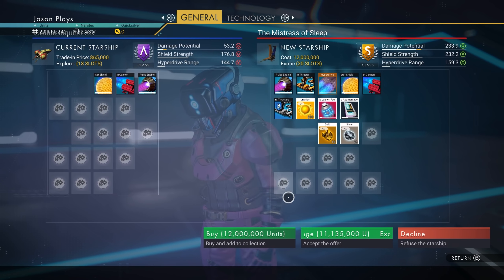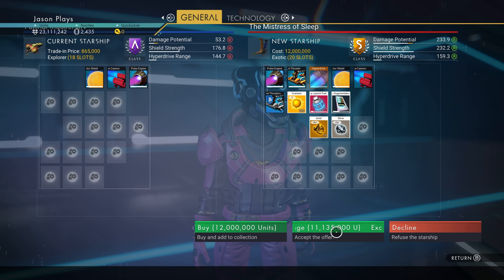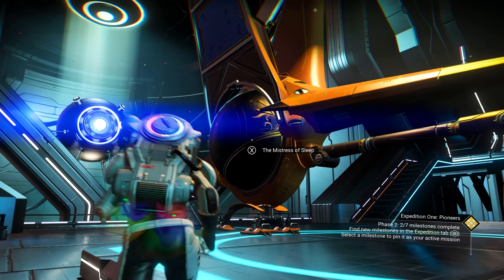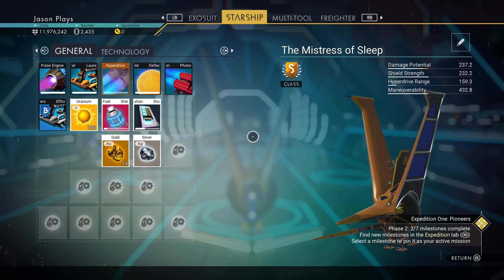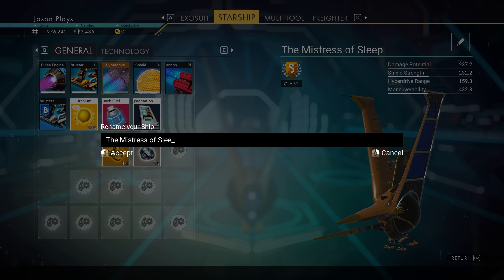Boom, exchange it. 11 million — we'll save a little bit of cash. So yes, the mistress of sleep. That's pretty good, but it's not going to be the mistress of sleep for very much longer. We have to name this. We have to name this the Mistress of Bob — the Mistress of Survival Bob. Boom. There you go. Because it's that orange bob color.